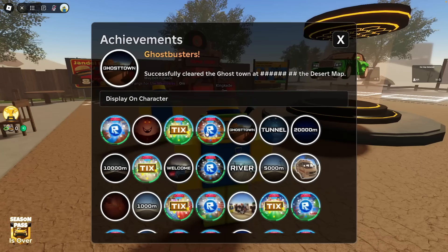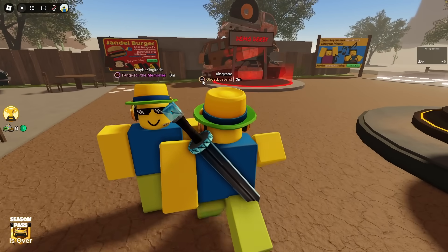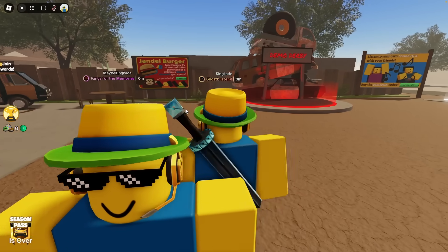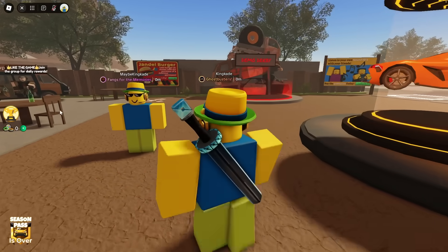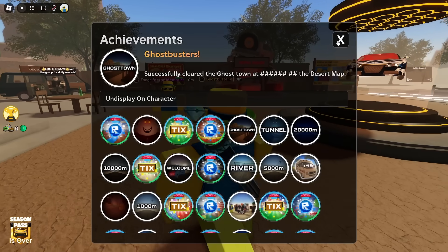I am on the test server right now, so I don't have too many of them. But we can display it on our character — it's right above our heads, and this is what it looks like for other people as well. Here's my alt account. It is kind of a copy from Doors, because Doors has the exact same thing with the exact same layout. But I think it's still pretty cool.